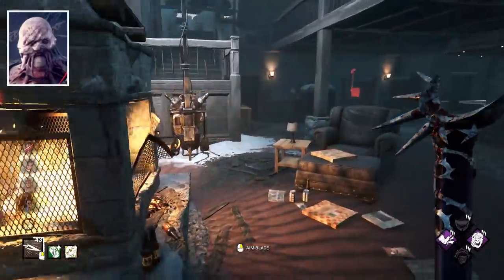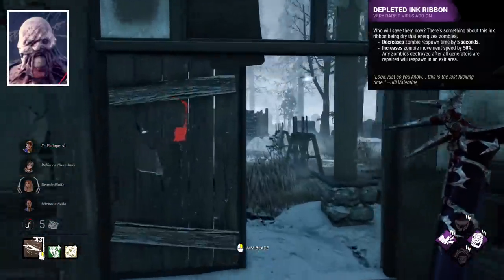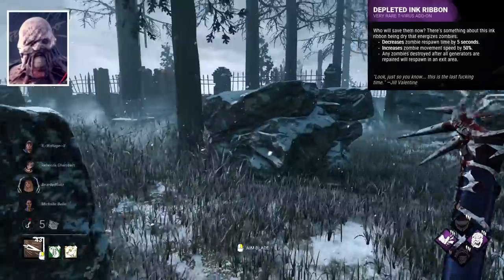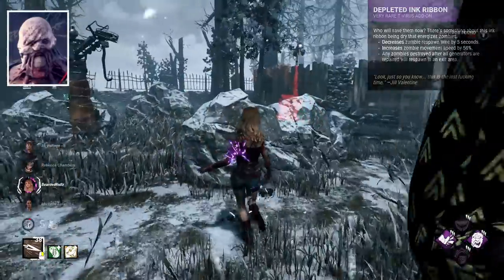Nemesis's best add-on I think is Depleted Ink Ribbon, which has a bunch of effects: it increases zombie movement speed, zombie respawn time, and makes zombies go to the exit gates when generators are completed. It's a nice add-on all round that helps your power out nicely, just giving lots of little helpful buffs.